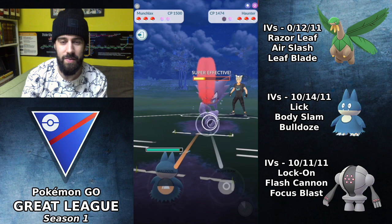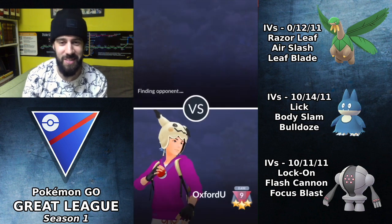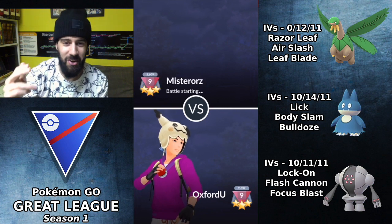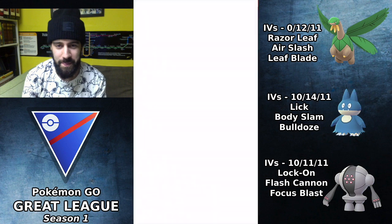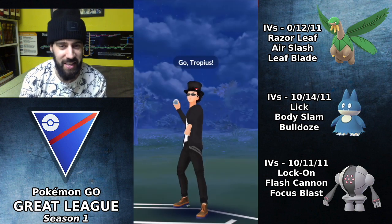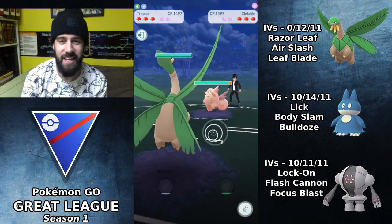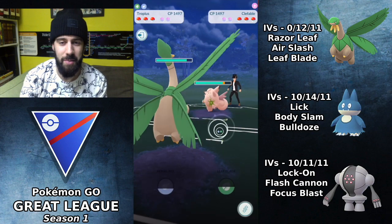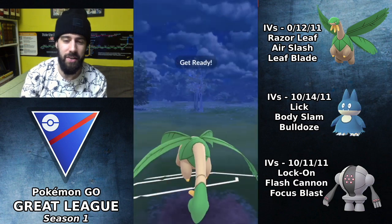They leave the match — that's pretty much best-case scenario with the team. Now let's get into our set. Not every set is going to go like that obviously, but just an example of how dominant this team can be. We're going to face a Clefable in the lead, so we're just doing a lot of Razor Leaf damage here.